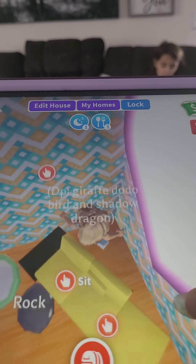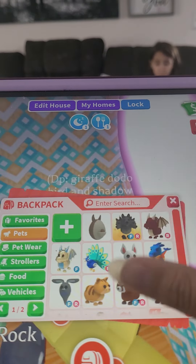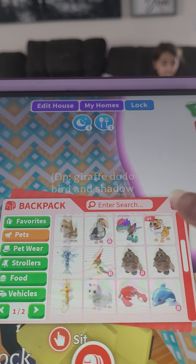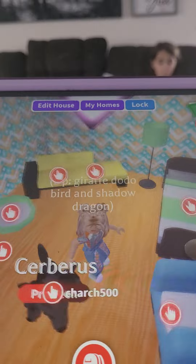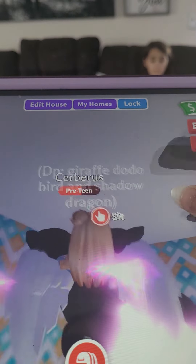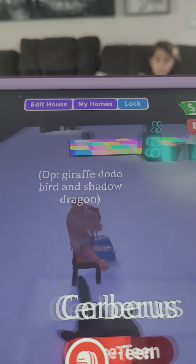It looks like I showed you all of it, but I haven't — we're going up here. You have to go to the corner of the room; this is where my bed used to be. I'm gonna get one of my fly pets to fly up. You gotta go here and you see this icon — it says 'sit' — I can sit up here.